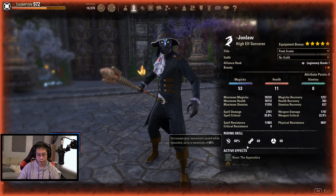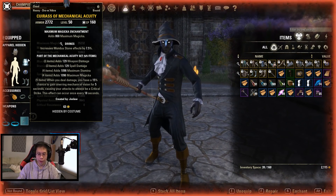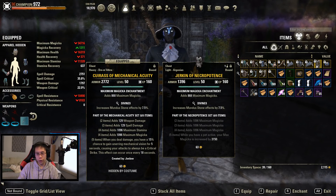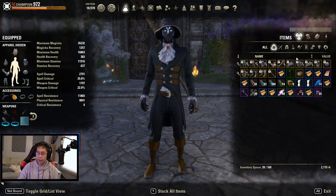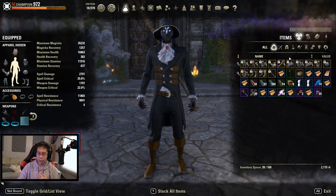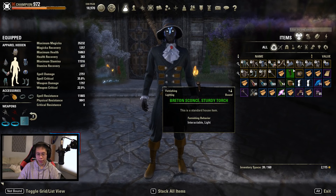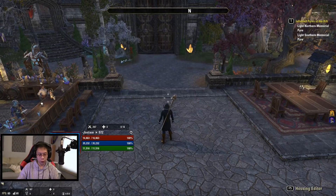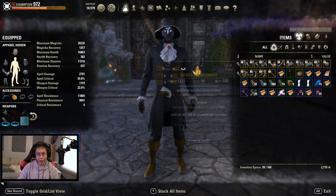If you can manage that, Mechanical Acuity does a lot of damage. If not, there's another set you can use — Necropotence — which we used about three patches ago. Because this is a pet build, Necropotence does a lot of extra damage with the pet, but it requires more pet management. On PC you hold Y and left or right click to assign the pet to a target. I don't really manage my pet as well in newer content, so I prefer using Mechanical Acuity where I can manage my timers better. That said, I do still have both sets and swap between them.